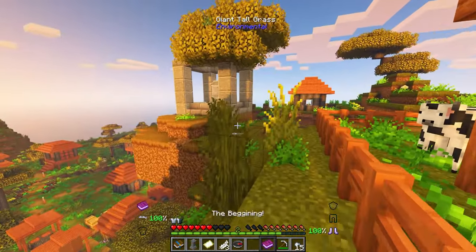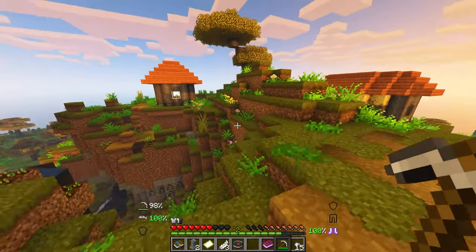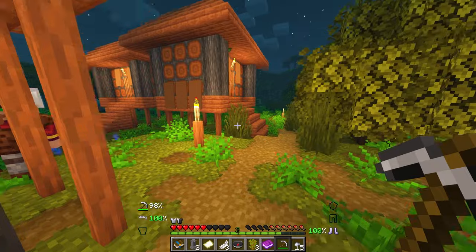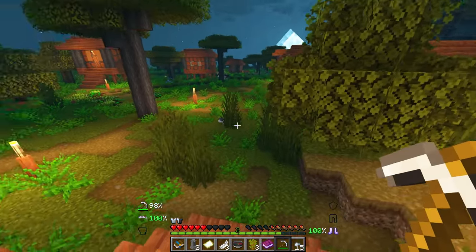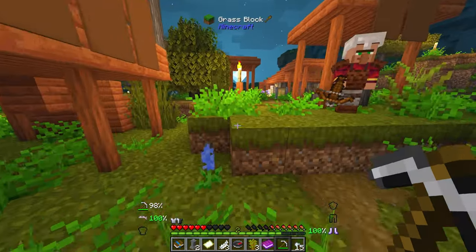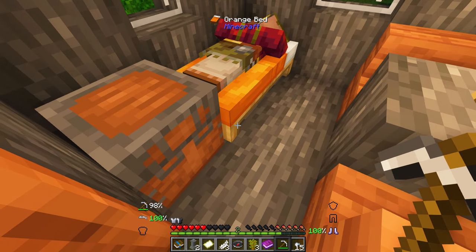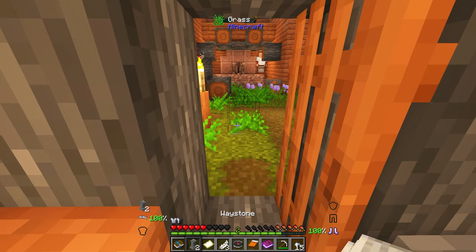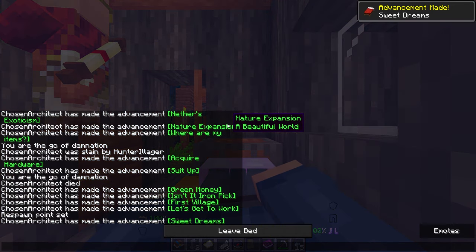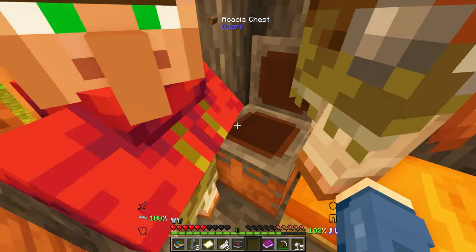This village is huge and we have another waystone. It's becoming nighttime — there are villagers here. This is a villager guard, so I need to be careful and maybe not punch them. It's getting dark and I have no telling what spawns at night. I need to find a bed as soon as possible. I stole it from the villager — no one's mad.